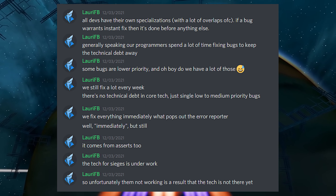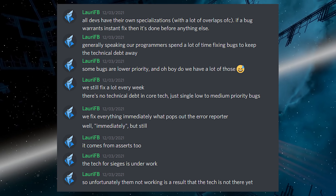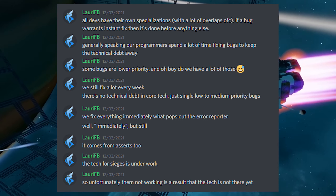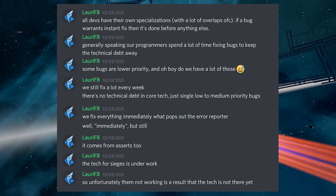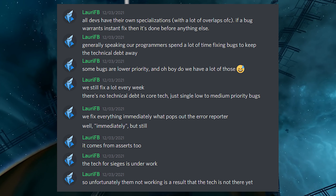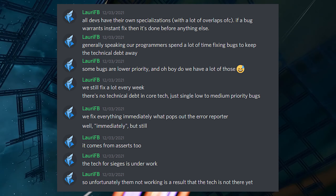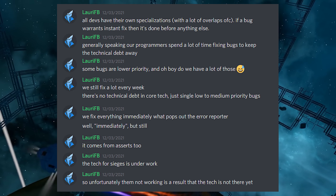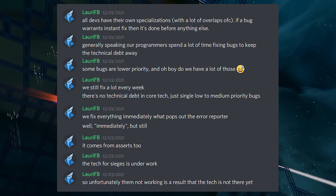Some of the bugs are lower priority, and there are a lot of those. Larry continues: they still fix a lot every week, and there's no technical debt in the core tech, just single low-to-medium bugs. Technical debt is a software development term that reflects the implied cost of additional rework caused by choosing to fix certain things later, making it harder to implement changes the longer you wait. So what Larry is saying is that the core tech is solid and easy to maintain. They fix everything immediately that pops out of the error reporter that they can. Regarding the station assault, the tech is still under work, and not working is a result of the tech not being there yet — he hopes they can get this wrapped up soon.